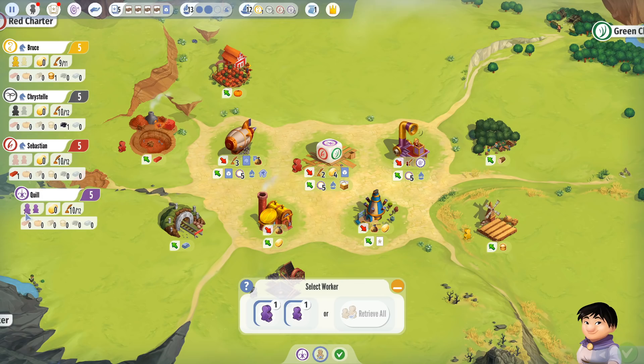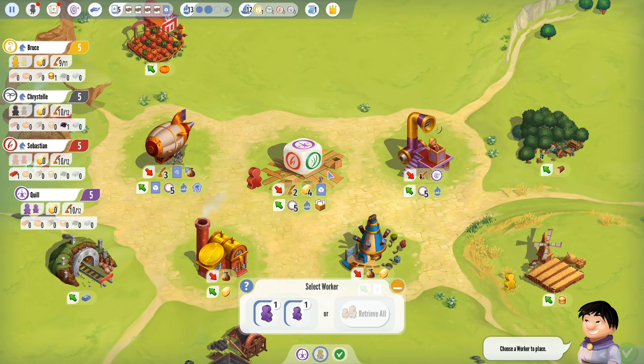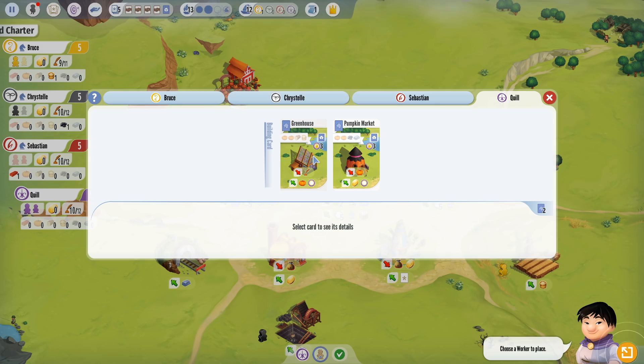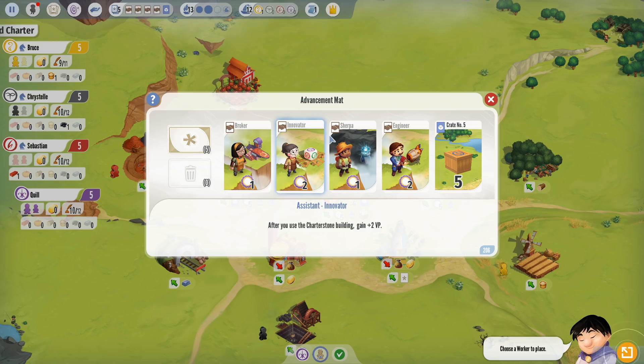Now it's back to me. Sebastian has no more workers in his hand — both workers are on the board. If no one plays on the Charter Stone or Clay Pit by his next turn, he's going to have to spend his whole turn just picking up his workers. Let's take a look at our hands — these are all the advancement cards. Advancement cards are potential buildings, crates, or other types. Here is the advancement mat with cards we can purchase. At the start of the game we have access to assistants.